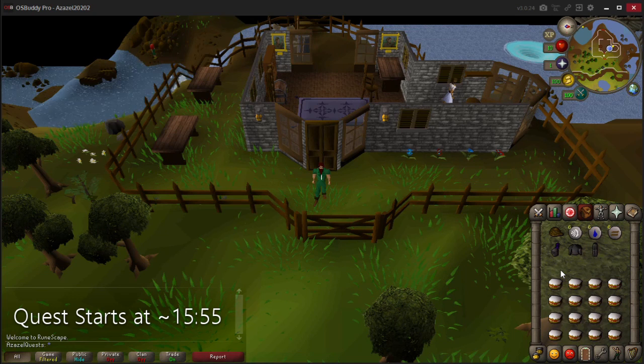The Waterfall Quest is a fantastic quest to do early, and if you can do it at level 3 even better, because the quest rewards are a lot of Attack and Strength XP. If you are level 1 Attack and Strength, it will take you all the way to level 30, so if you can do this quest as early as possible it will be a huge head start in combat.